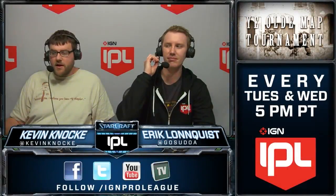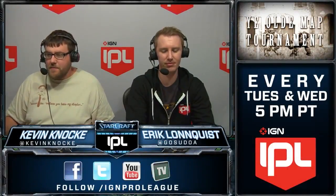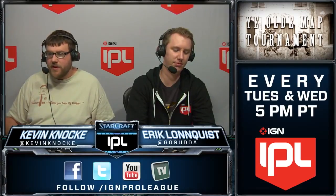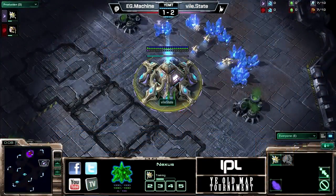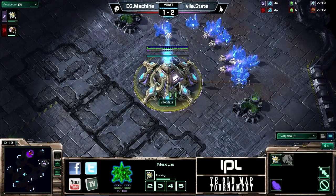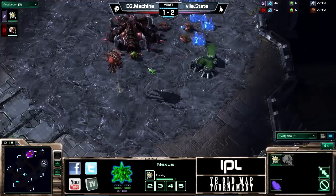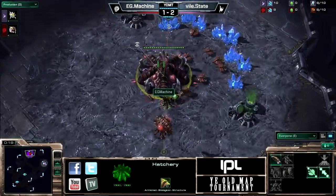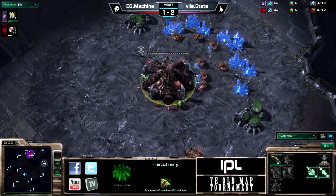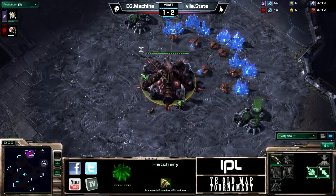The game is loading up and our players are here. At the two o'clock position we have our pink Protoss player from Vile Gaming — it is State. His opponent at the twelve o'clock position is our red Zerg player. Picking this map, he has to win this to stay in the tournament — it is Evil Geniuses' Machine.